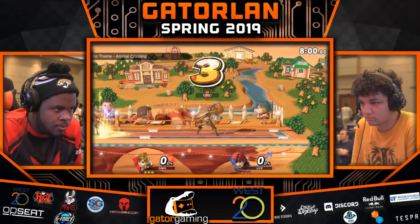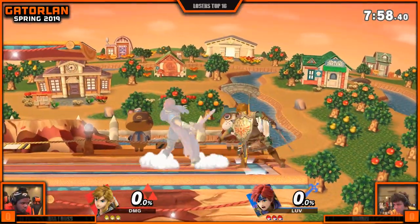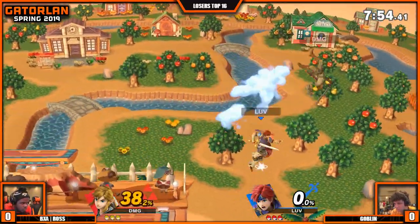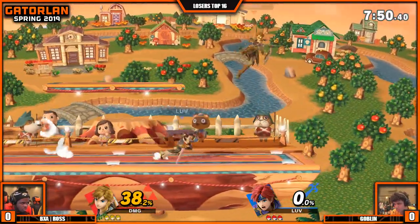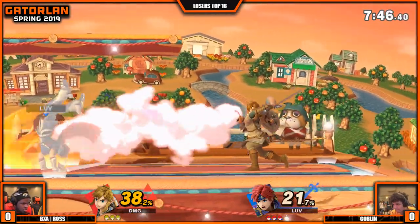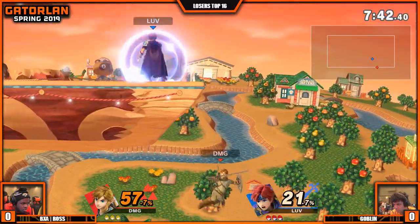Just like Goblin, ready to get in this match. Smashville, Gatorland Spring 2019. Let's hear some noise. Game number one. Already, he's 10 seconds in, a lot of damage. Ross is on ledge at 38%. But then again, Ross got his own combos too. But Roy's speed is nothing to joke around about.